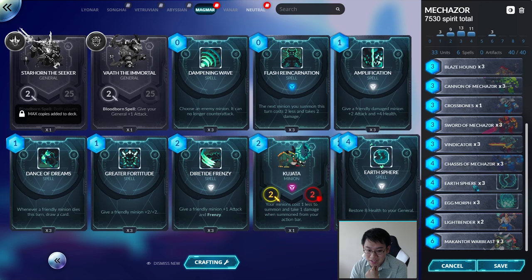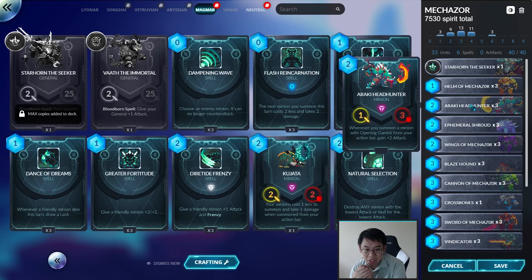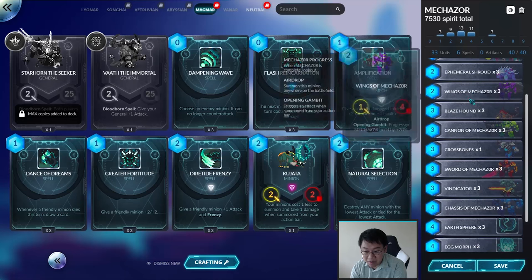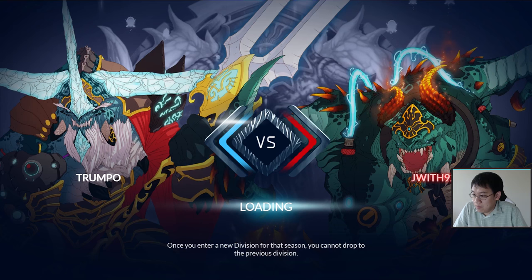Especially if you're using Starhorn. Other than that, I've got some stay-alive cards with Earthsphere and Eggmorph, some utility dispel cards, and a lot of the cards in this deck have Opening Gambit. There are three copies of Ragebinder, which gains +2 attack each time a minion with Opening Gambit is summoned — which is basically every single card in this deck almost.